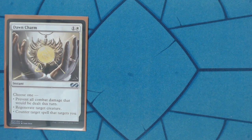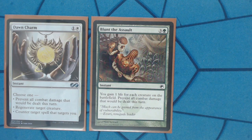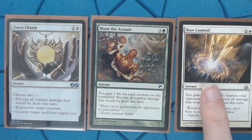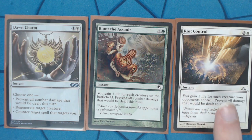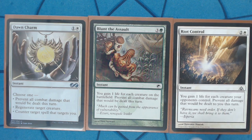We have huge heal bombs and fogs. Dawn Charm is incredible — if someone's trying to use single target removal on your commander you can regenerate it, it counters fireballs, and it's also a fog, so its flexibility is incredible. It's in every white deck I make. Blunt the Assault is incredible with token strategies and so is Riot Control. These are just fogs that heal insane amounts, so they're also good against things like Fireball.